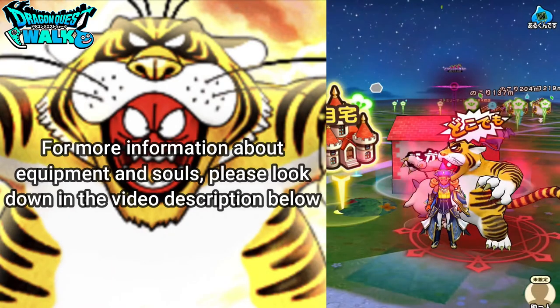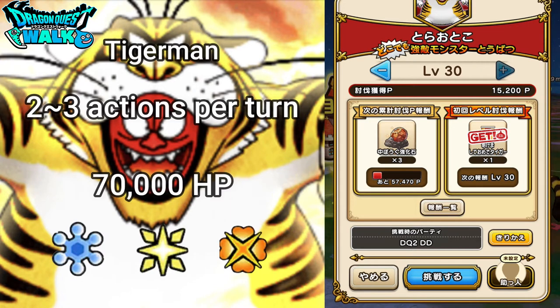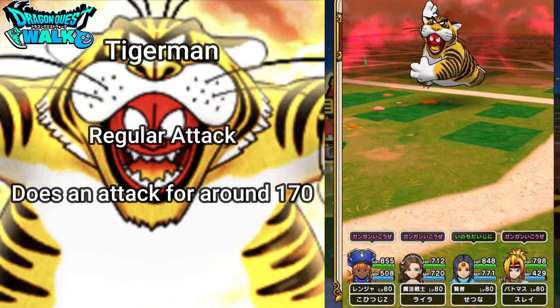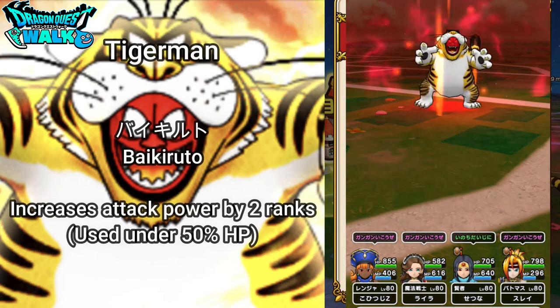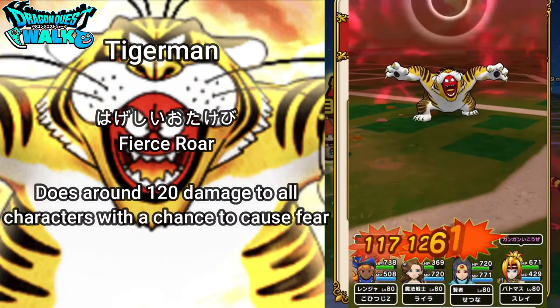So here you're going to have the Tiger Otoko. First, I want to go over the abilities of the Tiger Man. He's going to have two to three actions per turn and around 70,000 HP. Again, he's going to be weak to Hyado, Io, and Dane. For the first ability, just a regular attack that does around 170 damage to one character. Then he's going to have Baikiru, which increases attack power by two ranks and is used when his HP is under 50%.